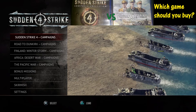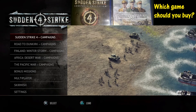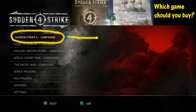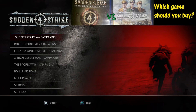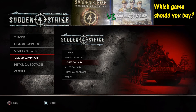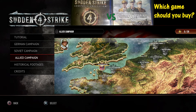The more important question: should you get the original or spend a little more and get the complete edition? Looking at this screen, both editions include Sudden Strike 4 campaigns — a German campaign, Soviet campaign, and Allied campaign. Each has seven different missions per campaign, available in both the original and the complete edition.